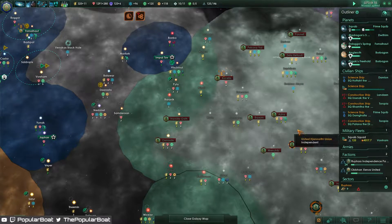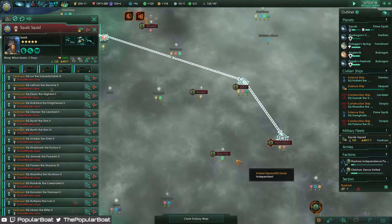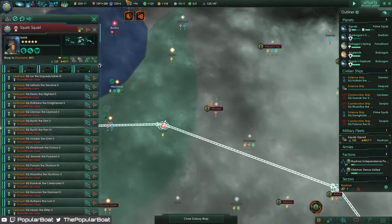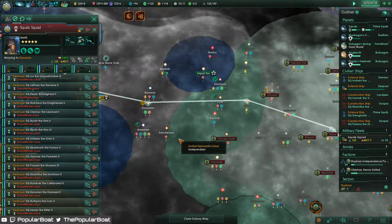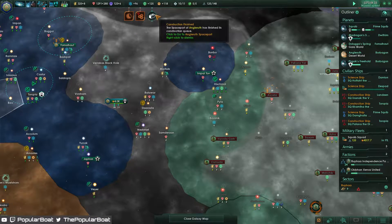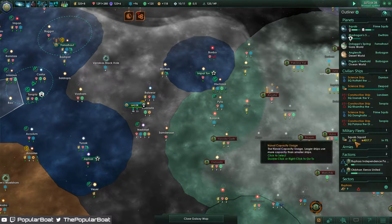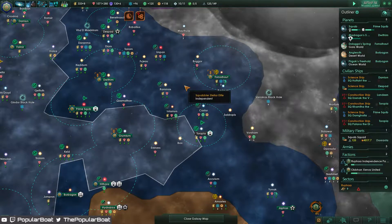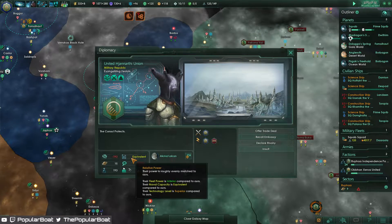We are in the process of stomping these guys who thought they would be tough and declare war on us. Our fleet is on its way in. It'll be interesting to see what we encounter on the way in, if anything really. I'm not expecting a whole lot of resistance. They're inferior now.